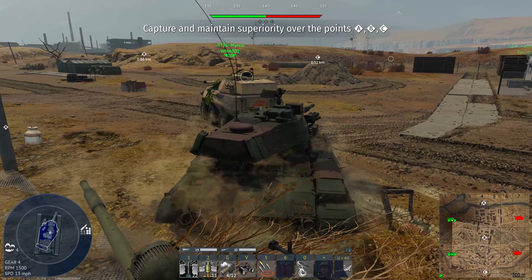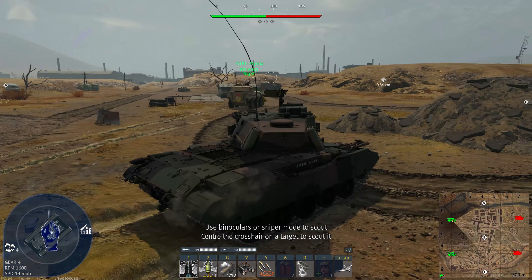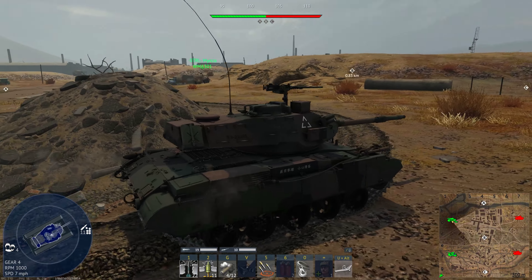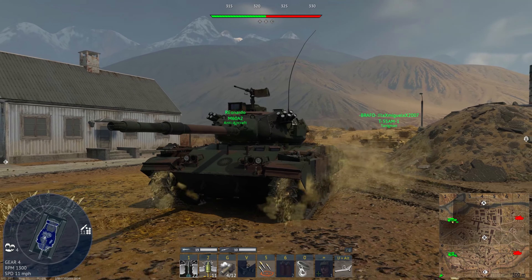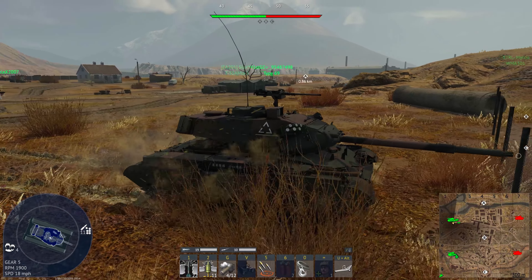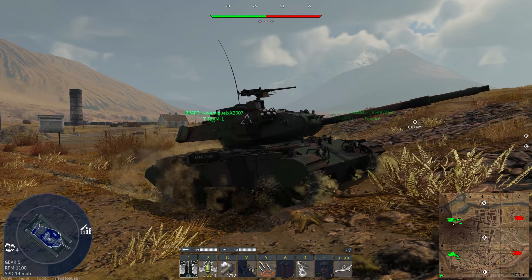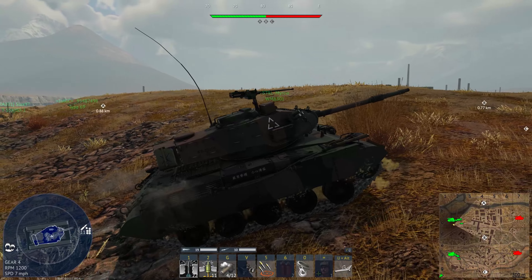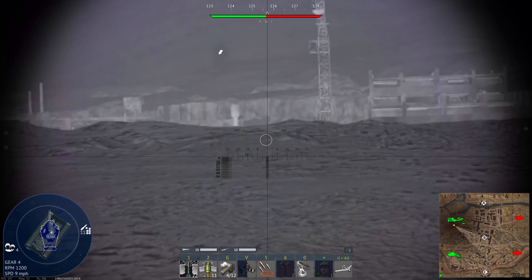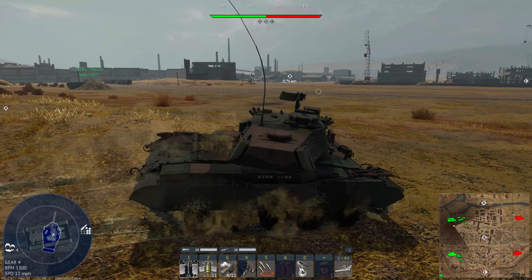One thing I forgot to mention: the M41D does have thermals, so on overcast maps you at least have some advantage over most vehicles you'll face. Sadly this map is an uptier with scary vehicles like the AMX-30s. And as you can see, for a light tank our mobility is very sluggish - that's probably the downfall of this vehicle.